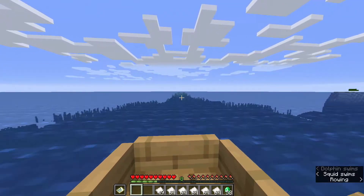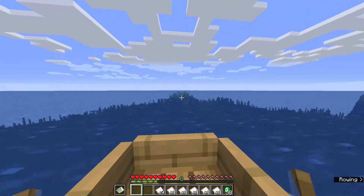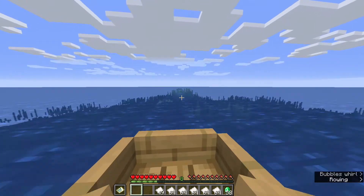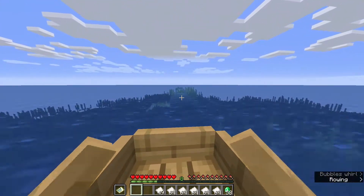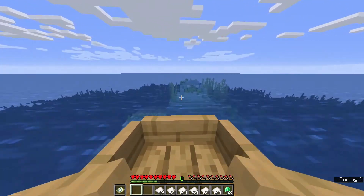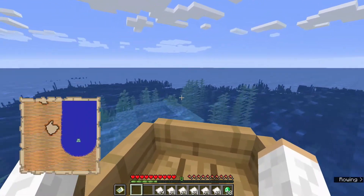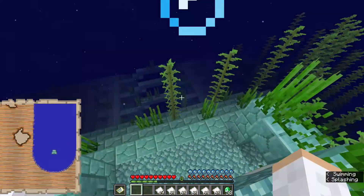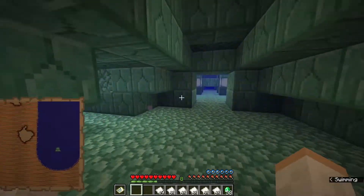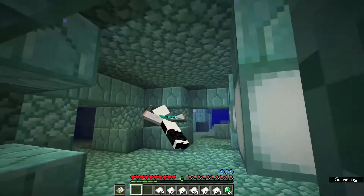We found the ocean monument and that is exactly how to find it. Now these things are pretty dangerous — there are guardians and elder guardians in these things. I really recommend you have a full kit of armor, a trident, and some other stuff because these guys are going to be a little bit difficult to kill. As you can see, we actually made it to the ocean monument using the map. Right now I'm on peaceful mode so there are no elder guardians, but the map is pretty simple to use and now you're good to go explore this ocean monument.